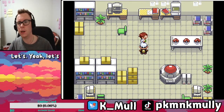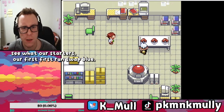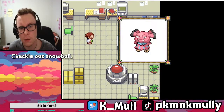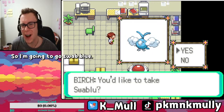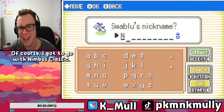All right, let's see what our starters are. First run. Swablu, Shuckle, and Snubble. Swablu and Altaria are my favorite, so I'm gonna go with Swablu. Of course I gotta go with Nimbus. Classic.